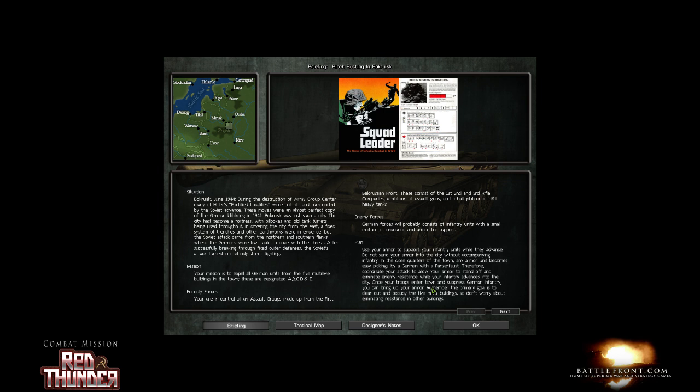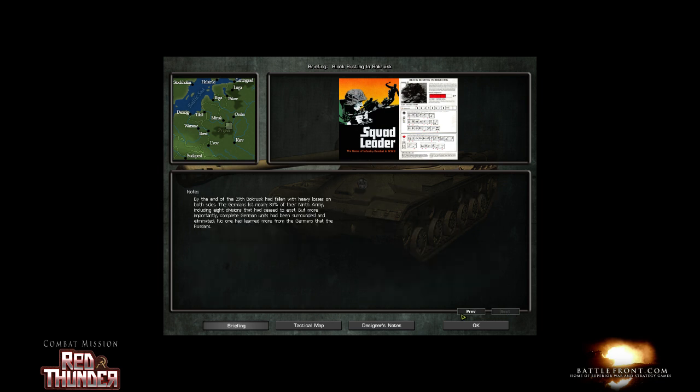German forces will consist of infantry units with a small amount of ordnance and armor for support. Use your armor to support your infantry units while they advance — pretty standard stuff. Don't worry about enemy resistance in other buildings; just occupy the five multi-level buildings. This is a pretty focused mission — we're just going after those five buildings. Nothing else matters.